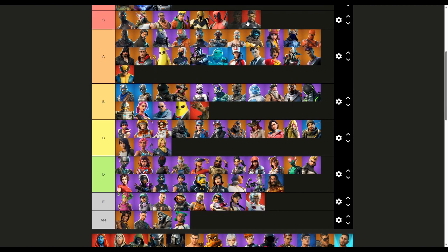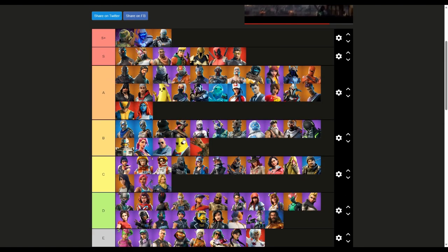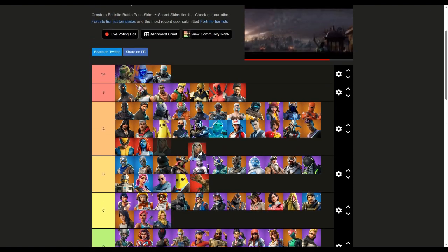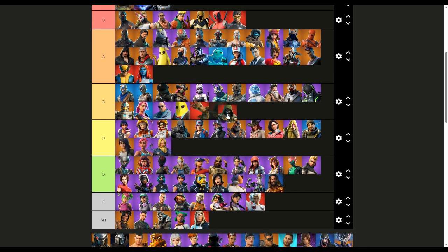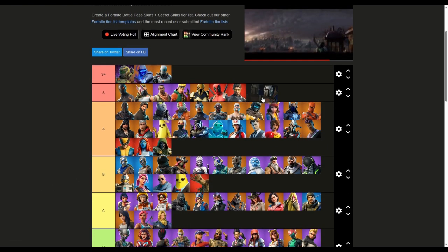Iron Man — I like him a lot, that's an S. Mystique — A. Same thing with Midas: I never really used it but I love the concept. Thor, Dr. Doom — a nice A. The more I had this skin the more I realized I didn't really like it — D. Mandalorian — that's a good S.